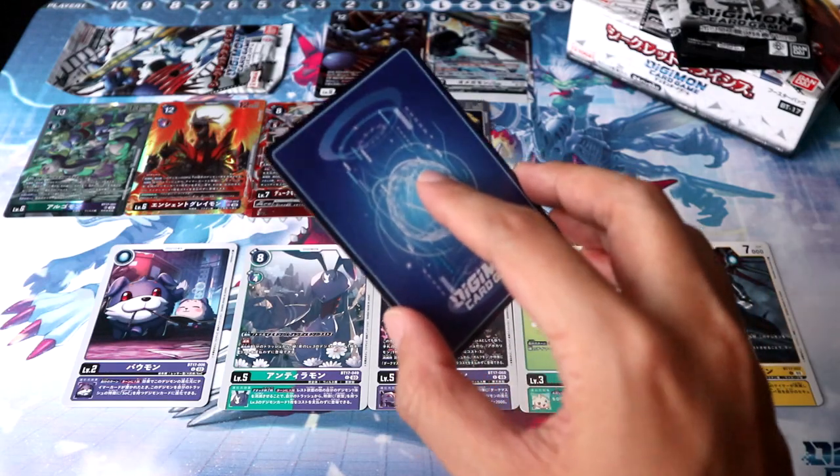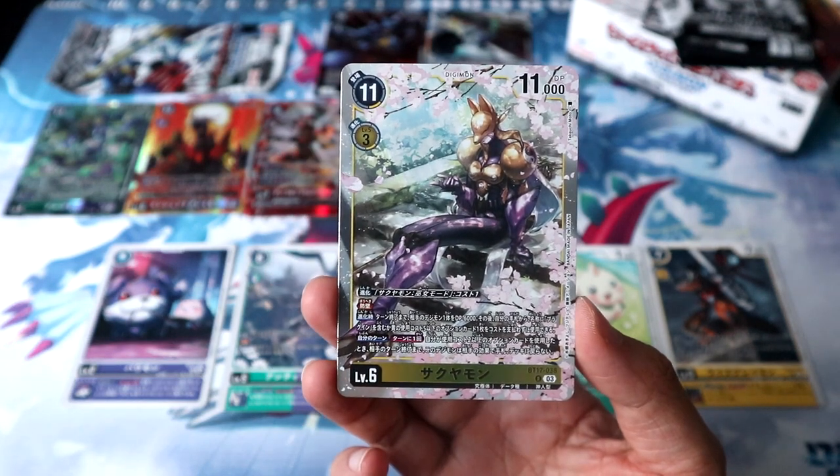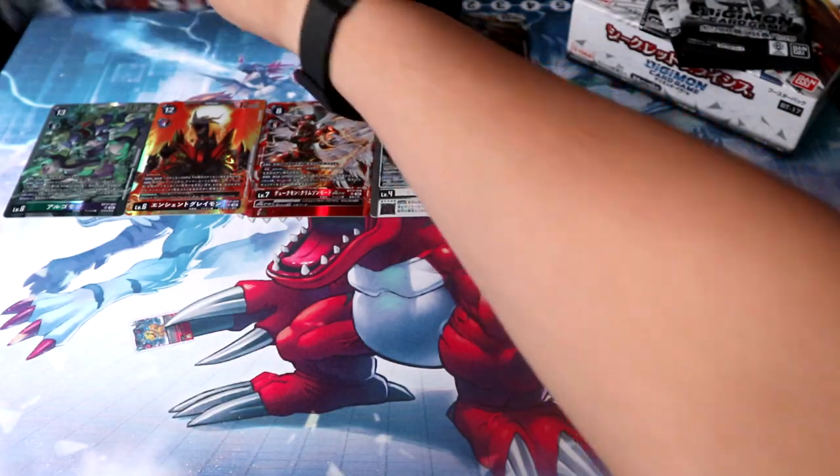Pack 23 — and Sakuyamon! But again, this is a rare with such amazing artwork it makes you feel like you pulled something better! And now it's time for our final 24th pack of Secret Crisis.